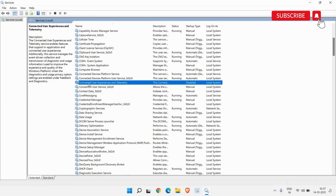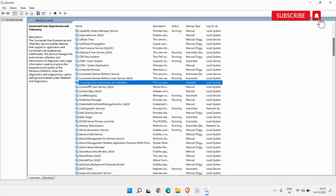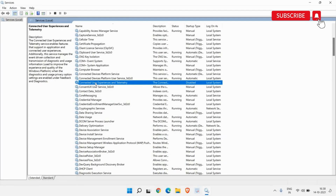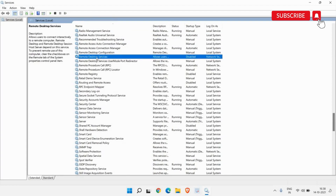Another service to disable is Connected User Experiences and Telemetry. If you do not want to send background diagnostic data to Microsoft, simply disable it — right-click, go to Properties, select Disabled, Apply, and OK. Next, disable Remote Desktop Service if you don't connect your computer remotely — right-click, Properties, Disabled, Apply, and OK.